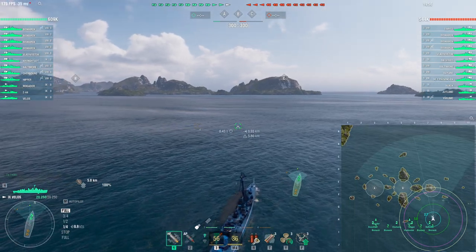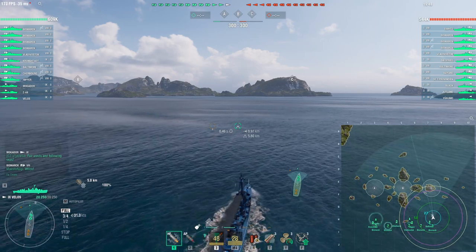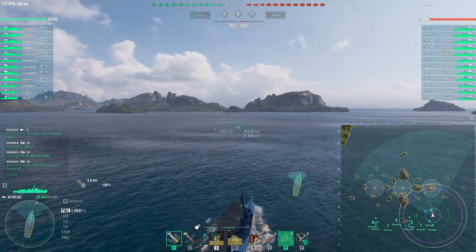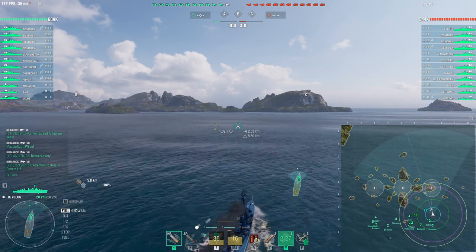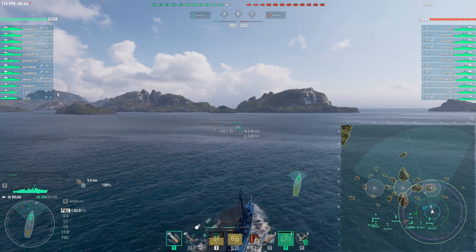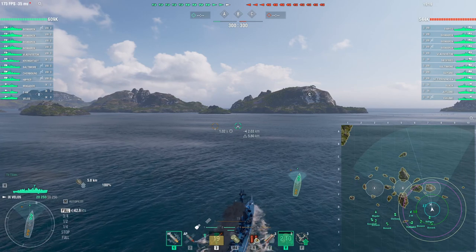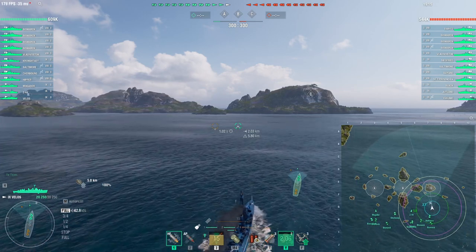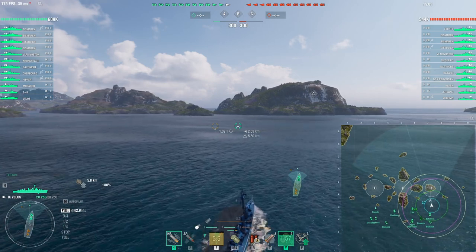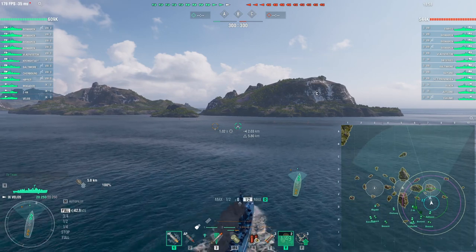Hey guys, it's Usura, and today we are looking at the Velos, the brand new tier 9 premium pan-European destroyer. Basically the ship is a Euros-flavored Fletcher. There is not much else to say about it — it's like stepping inside a time machine and going back five years in the past. It's a very vanilla destroyer: no special gimmick, no torpedo booster, no heal, no semi-AP shells. It's Fletcher, but slightly updated.